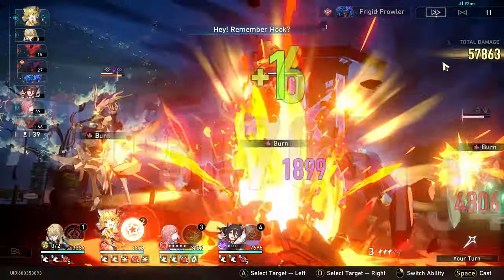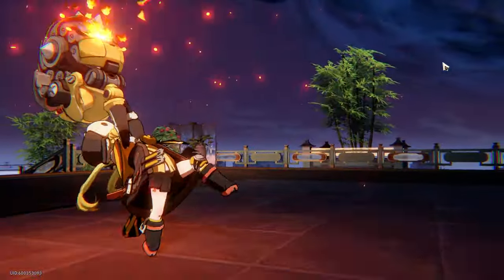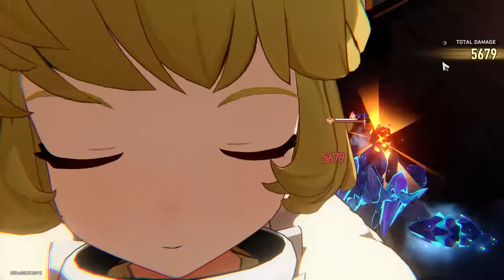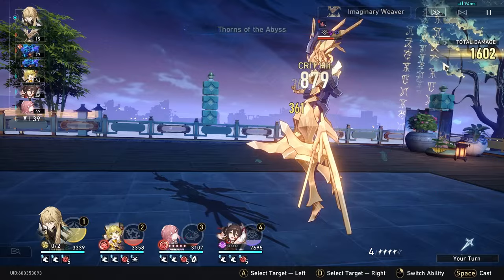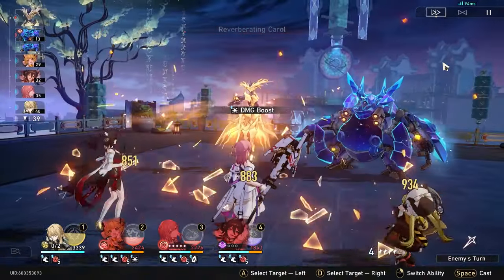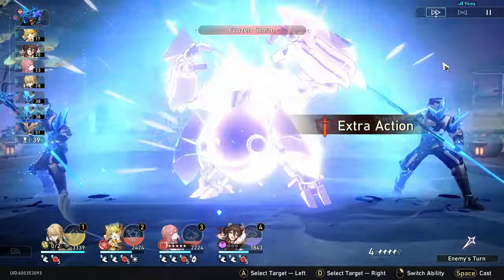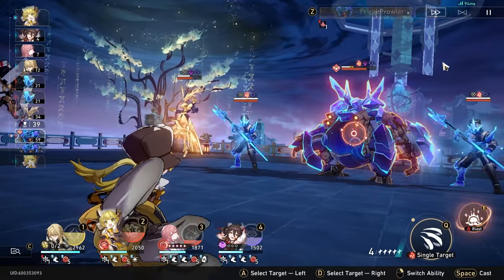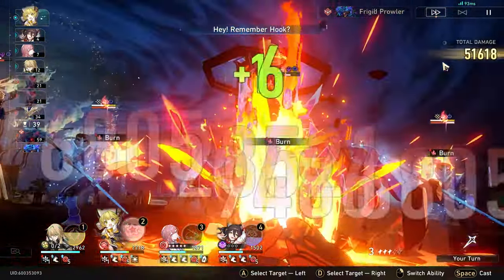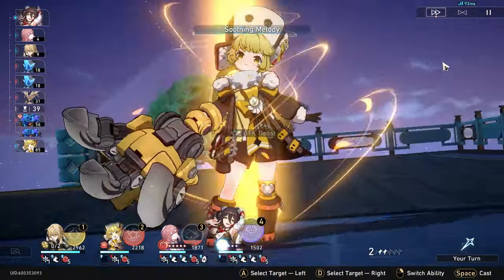There are two big disadvantages to using Hook. The first is that she requires a lot of investment — E6 is what gives her the big damage numbers. Her traces start low but scale up well, so you want high level traces and a lot of crit relics. Her second disadvantage is that she's mainly good at single target damage. Even though MOC 10 is weak against fire, the last phase is actually a challenge because Hook can only focus down one decaying shadow at a time. That's it for now — I'll come back after the fight to talk about her build.